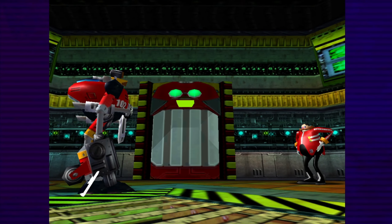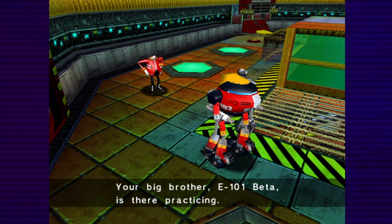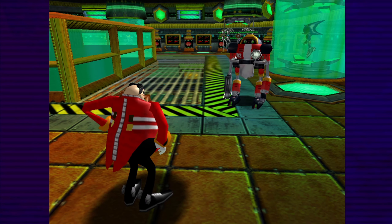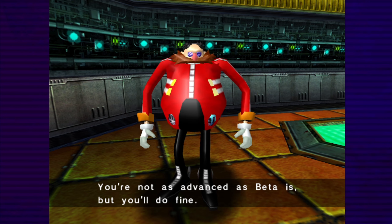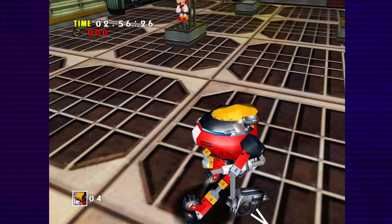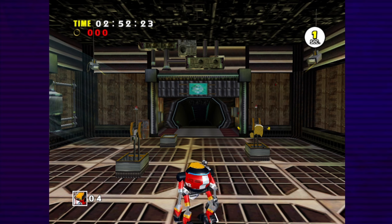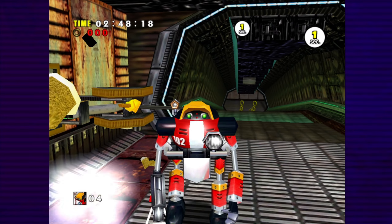Should we just go to Eggman? 'The shooting range is through this door. Your big brother, E-101 Beta, is there practicing.' Look at Metal Sonic right there in the background. 'Enter Gamma! You're not as advanced as Beta is, but you'll do fine.' Okay, here we are in Final Egg as target practice. That makes sense why these things are here.